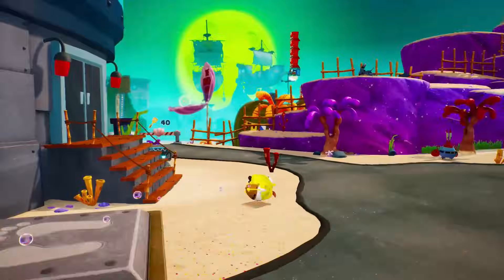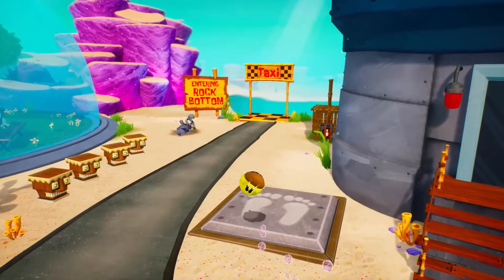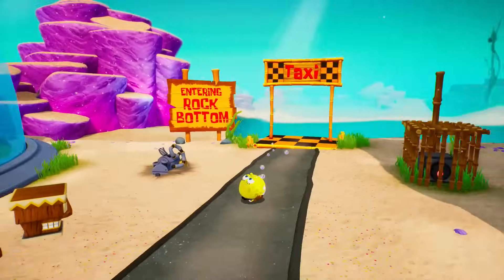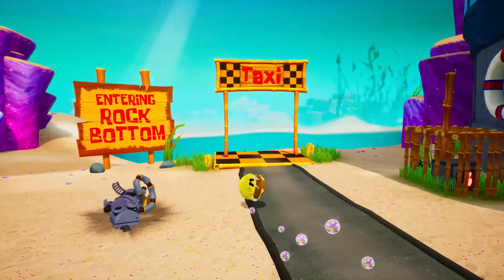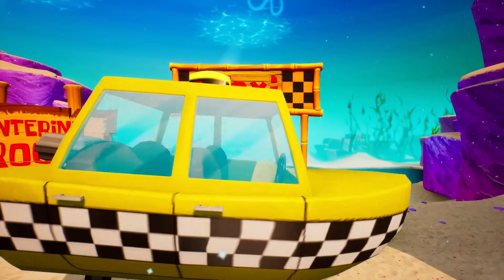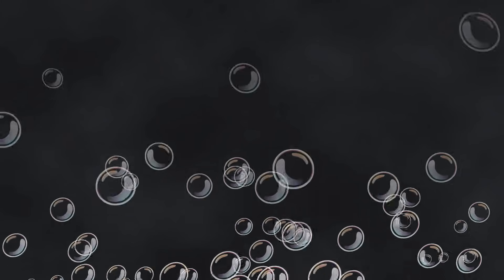Hello Zeba Herd, welcome back to SpongeBob SquarePants Battle for Bikini Bottom Rehydrated. Today we're entering the next level here in the second part of Bikini Bottom — it is Rock Bottom. This is from the episode where SpongeBob and Patrick took that one boat to Rock Bottom and they couldn't get out. It was a really old episode, but here we go, heading to Rock Bottom.